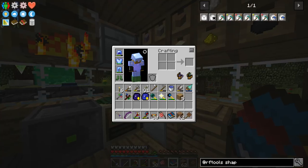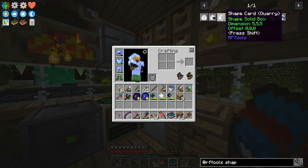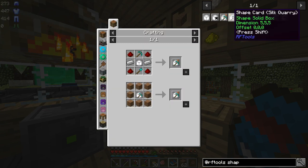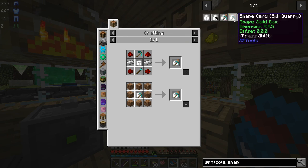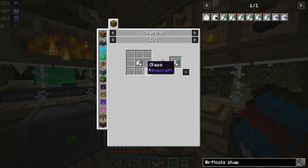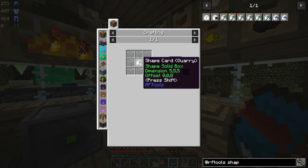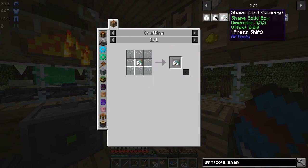We're just going to do a regular old quarry because that's what we can afford right now. We can collect XP items, we can pump liquids, we can do all kinds of stuff, but we're going to be quarrying. These are all the different shape cards that we can do, and we are going to want just the plain old quarry shape card. Now usually I do the clearing quarry, and that's basically just the regular quarry with glass surrounding it, and that gives us a hole in the world instead of dirt.